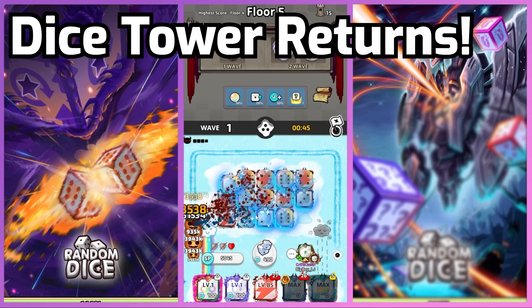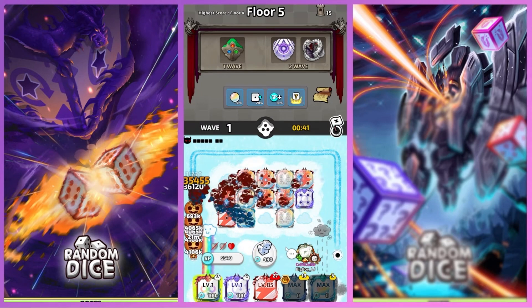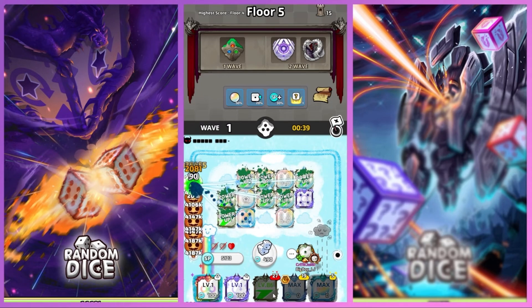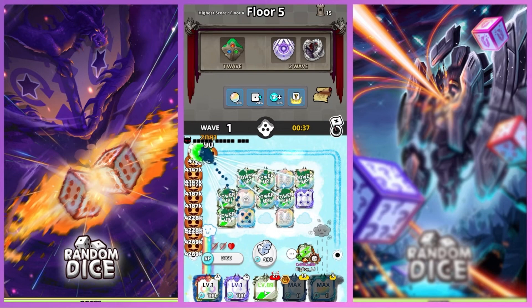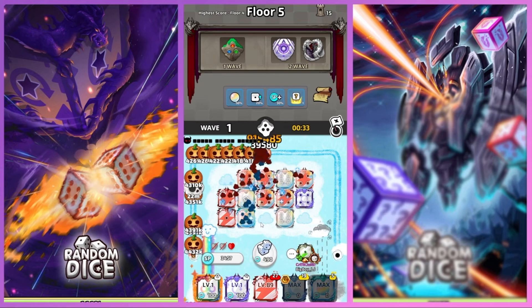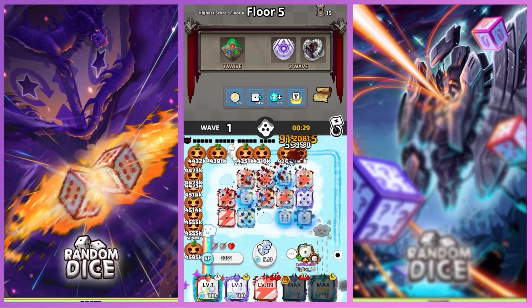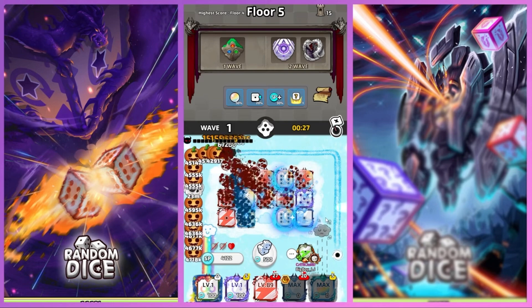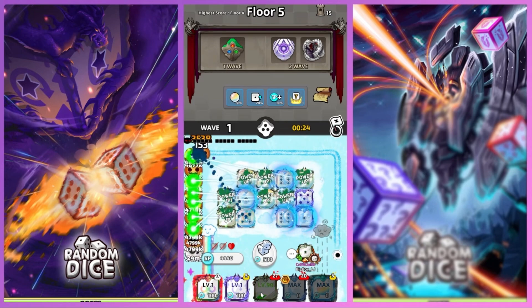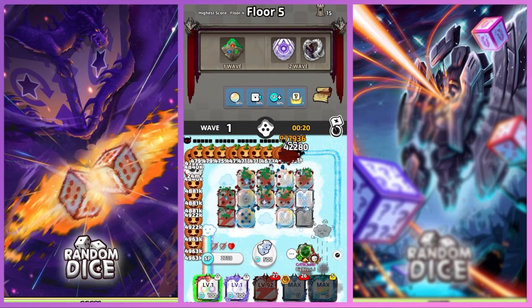The old Dice Tower game mode has returned and this time there are a few adjustments. They added Endless Mode to the event — upon reaching Floor 10 of Dice Tower, you can play Endless Mode with the same deck you finished Floor 10 with. However, you will not get any additional SP from the mobs during Endless Mode. They give out okay rewards, but it's a leaderboard system so I probably won't bother too much with it.